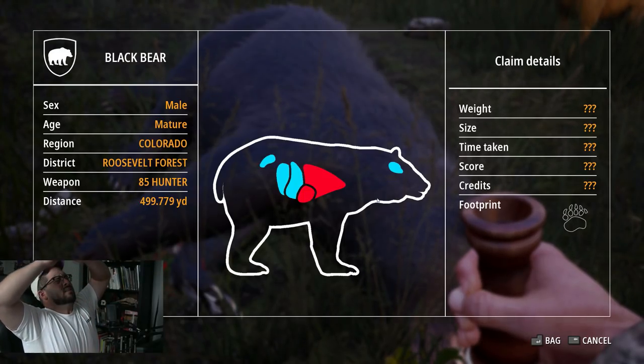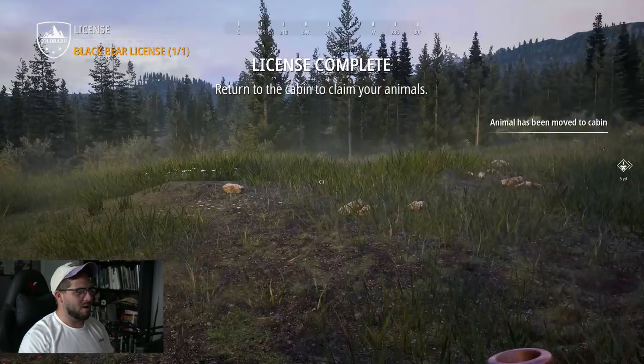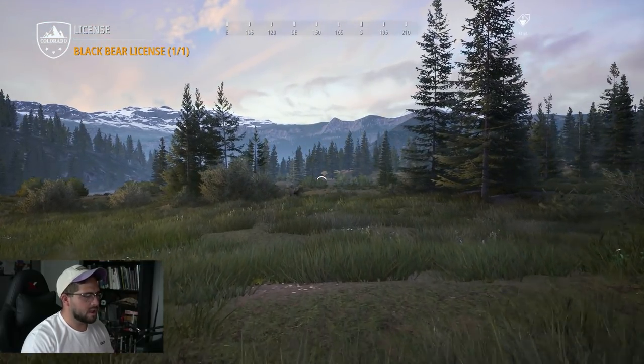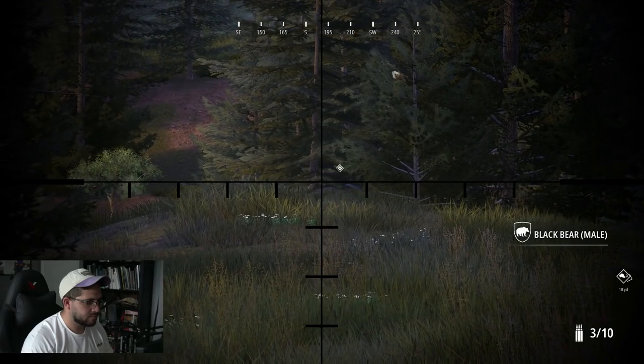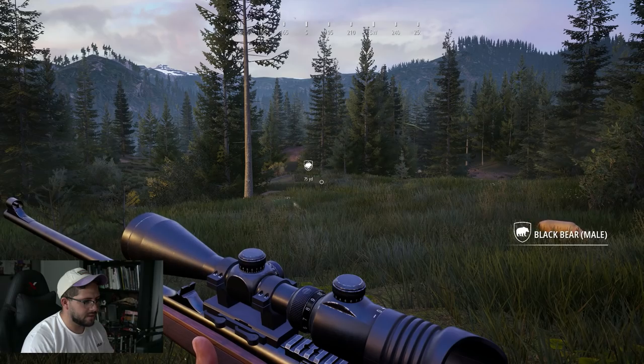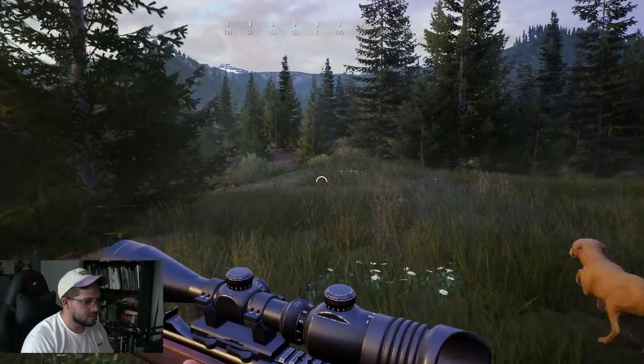Looks to be a mature — and we nailed it in the heart at 499 yards away on the run! If you do better than that, put a pic of it on the Discord. I'll figure out a prize of some sort. A 499-yard heart shot on a black bear — I dare you. It doesn't even have to be on the run since there's no way to prove that in a picture. Another black bear! I'm telling you, this whole area over here — this peninsula — is quite the deal.